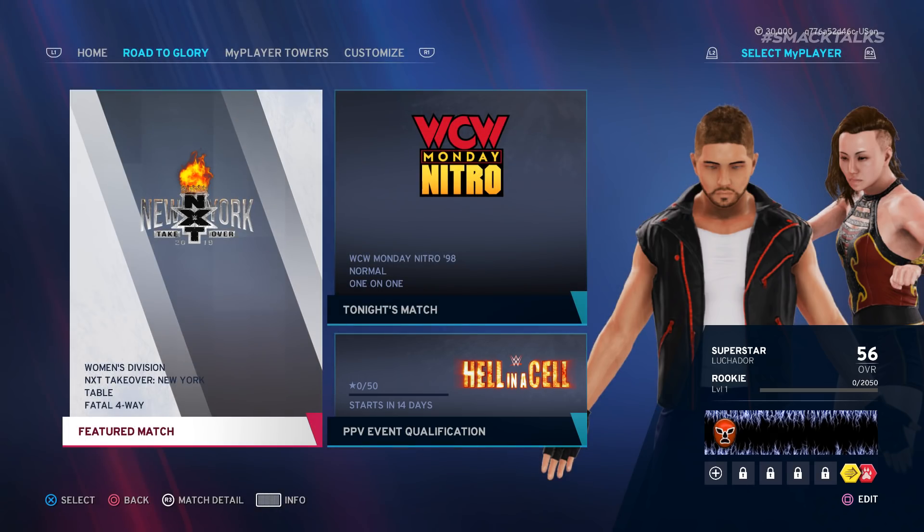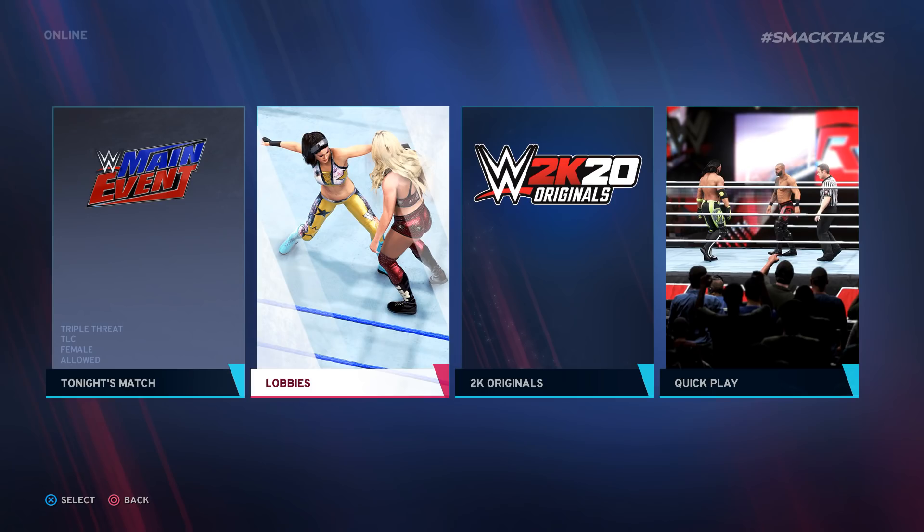Finally, players now have the ability to export the appearance of their My Player into Create Superstar, where they can then use them in the likes of Exhibition and Universe.